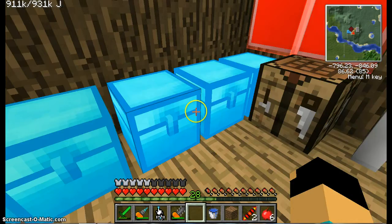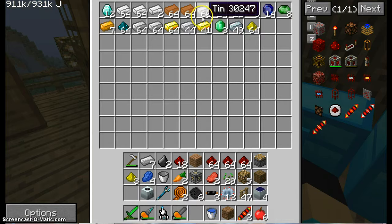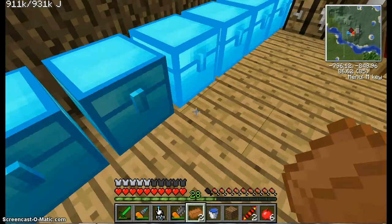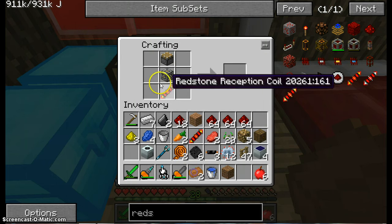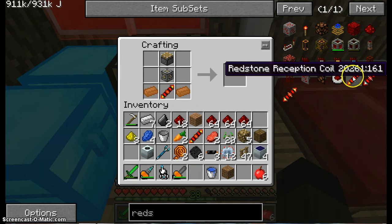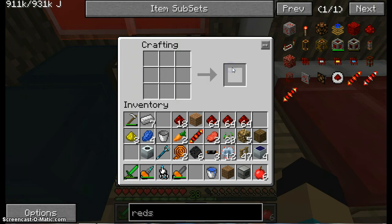We almost have our pulverizer. Just need some copper. And it looks like this — a copper here. Come on, how do I craft it again? Put in the flint, and bam — pulverizer!